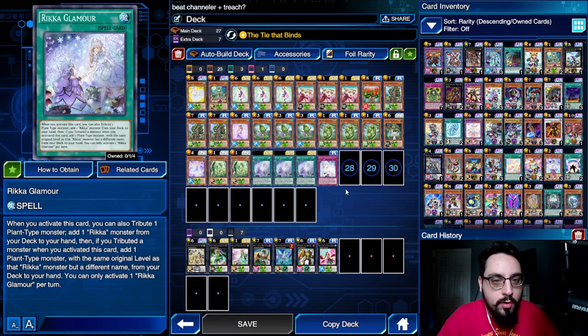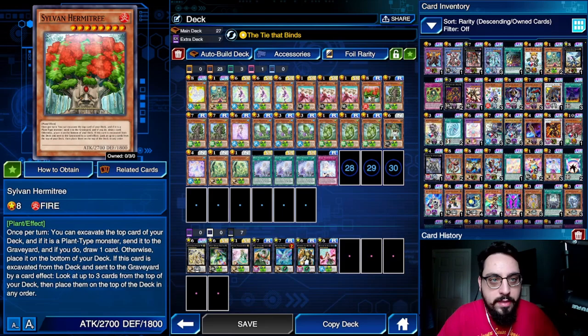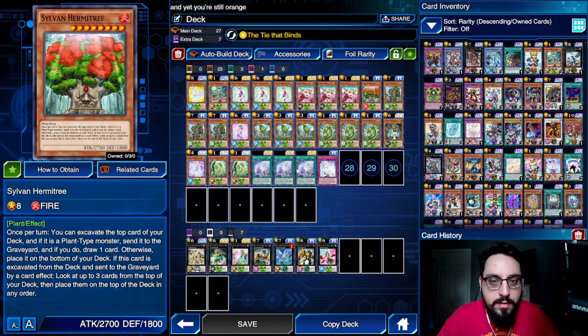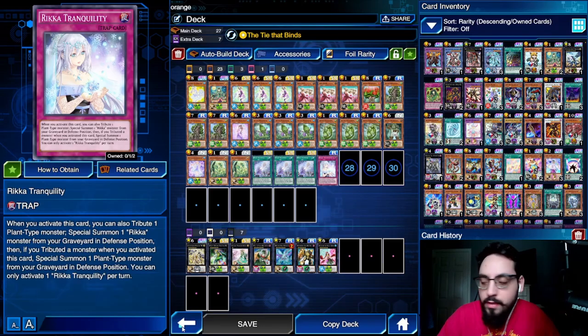Rika Glamour can search 1 or 2 cards — it adds a Rika monster, and can also add a plant monster if you tributed a monster when you activated it. So you can add Snowdrop and then Hermitry, which is the same level. Then Snowdrop can special summon herself, then Hermitry — really nice. And then this last card is just a Call of the Haunted. Let's jump right in.